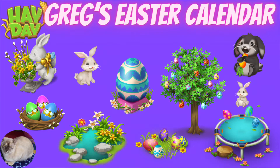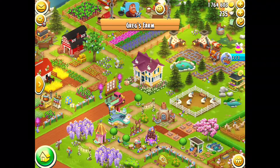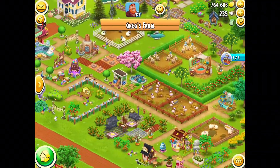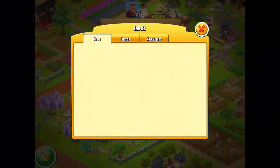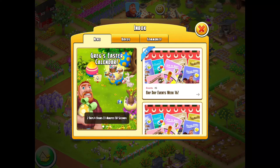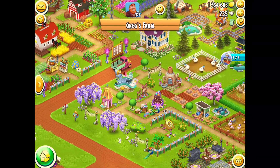Hello everybody and welcome back to another Heyday video. Today I am over here on Greg's farm because we have some special little Easter eggs that need to be opened up. This event, Greg's Easter calendar, has been running for the past four or five days over Easter because there's five eggs, one for each day, but I thought I'd wait till the end and open them all together in this video. You still have a couple of days left to make sure that you collect all the prizes before they disappear.